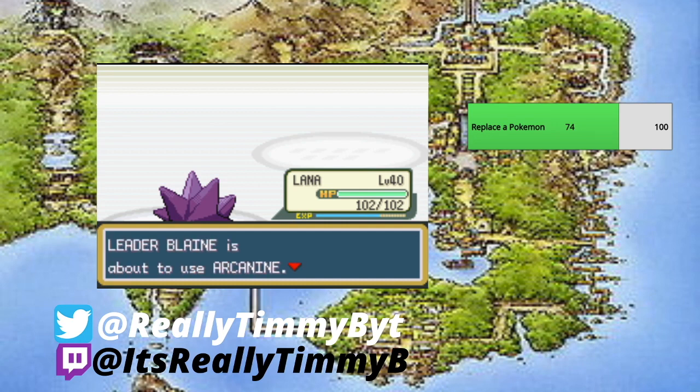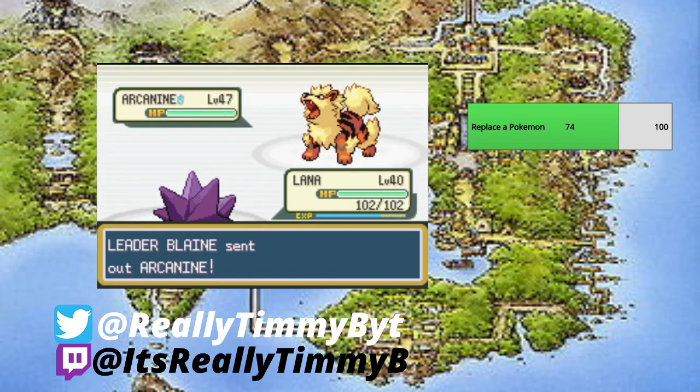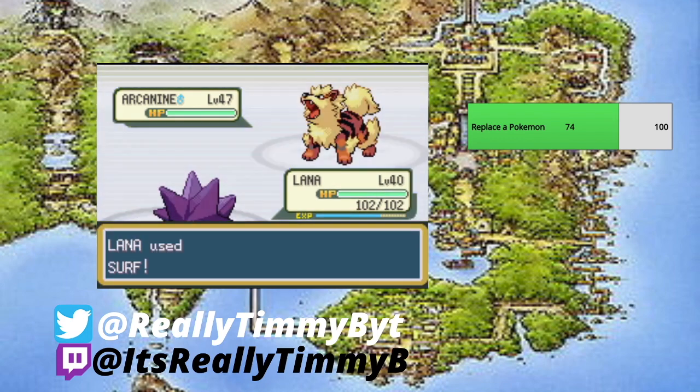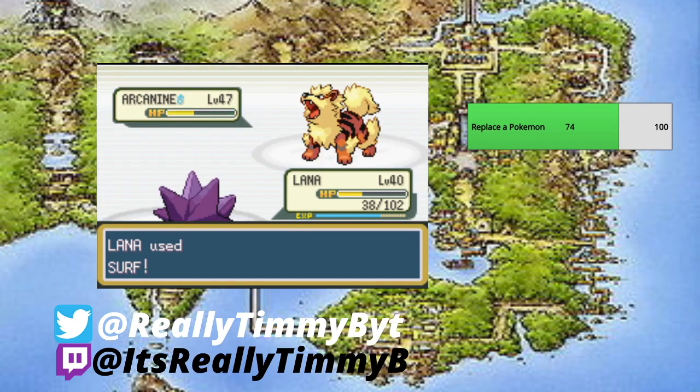Next is Blaine's Arcanine at level 47 — one of the strongest Pokemon in the game. It knows the same attacks: Bite, Roar, Takedown, and Fire Blast. Two Surfs will do the job. He'll use a Hyper Potion, maybe another, but we have plenty of Surfs for his team. And Arcanine goes down — the rest of this battle should be pretty easy.